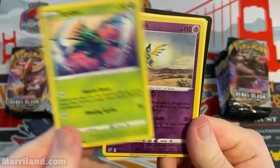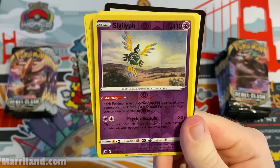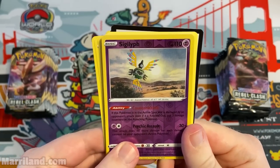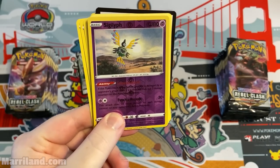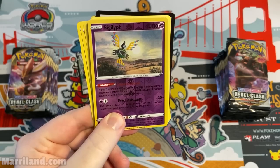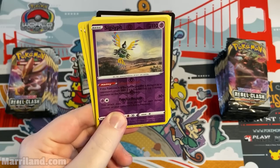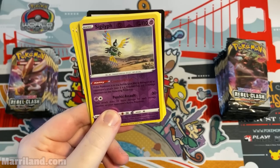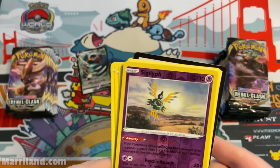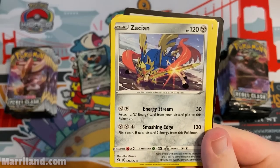Scyther, Sigilyph — Counter-Attack: if this Pokemon is in the active spot and damaged by an opponent's attack, even if knocked out, put three damage counters on the attacking Pokemon. Psychic Assault does 30 damage for two plus 10 more for each damage counter on your opponent's active. One retreat cost is nice. Oh, and there's a Zacian — we got some of those in the Zacian theme deck.